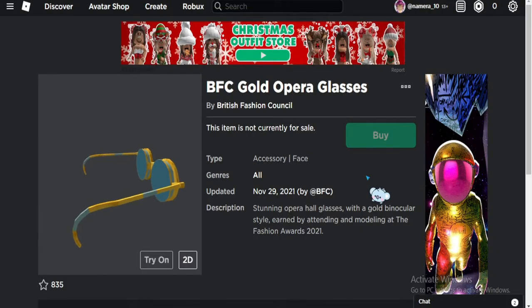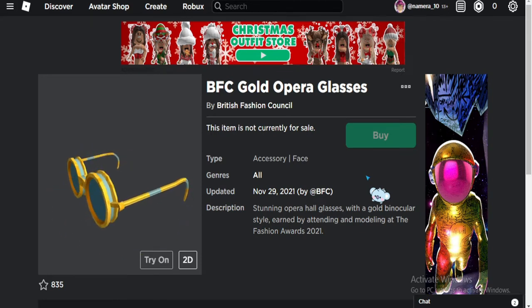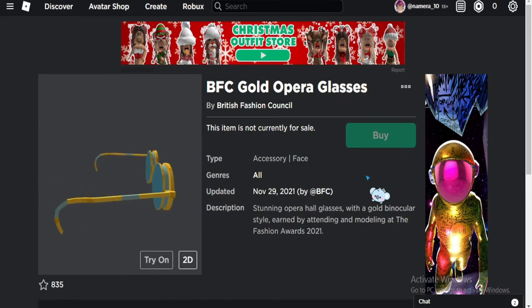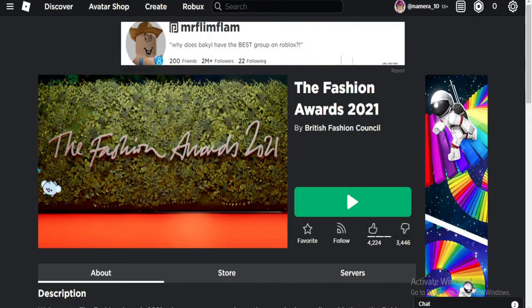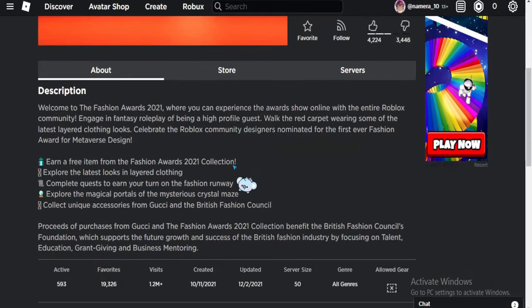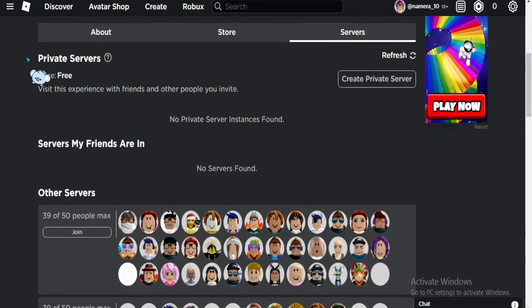Hey guys, welcome back to my channel. Hope you guys are doing great. Today I'm going to show you how to get the BFC Gold Opera Glasses. All you have to do is go to the Fashion Awards 2021, enter the game, and get your BFC Golden Opera Glasses.